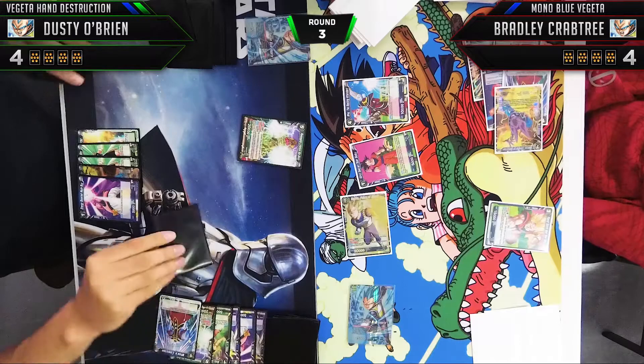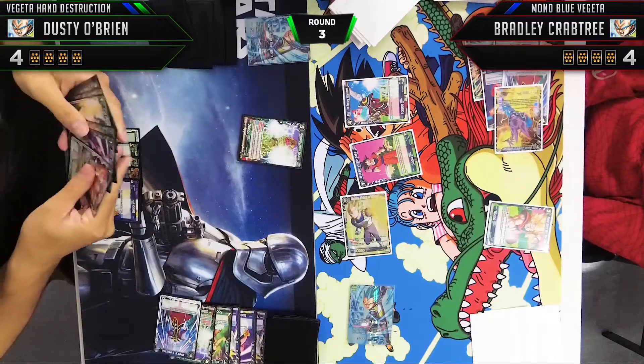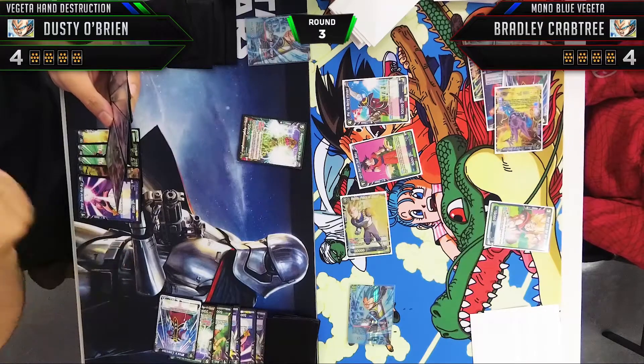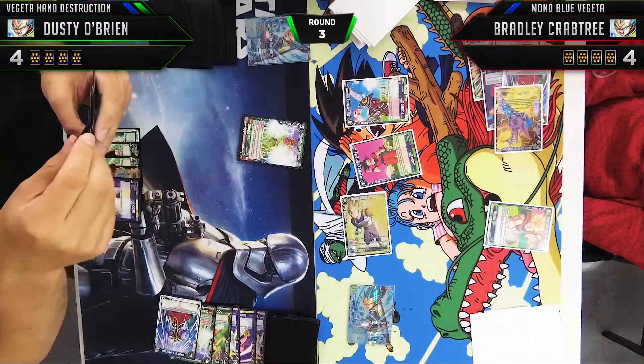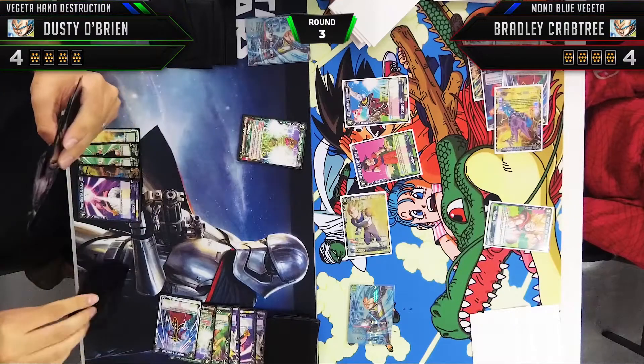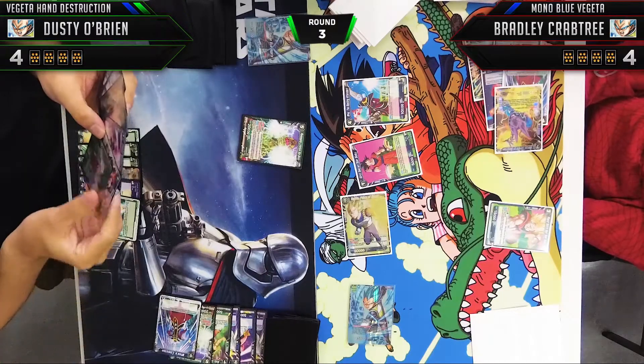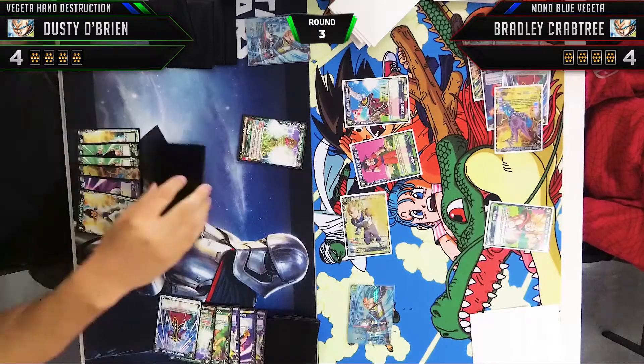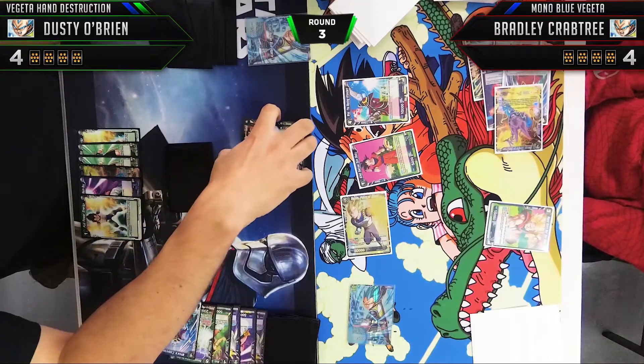I could not lose both Bio Brolys — too important to keep one, especially when I'm down on energy. Moving into our next turn, we're in a bit of a pickle. He has a lot of pressure on board, still has a lot of cards in hand, and we're going to have to try to get some cards out of his hand, start putting pressure back on him, and start pressuring his life total.